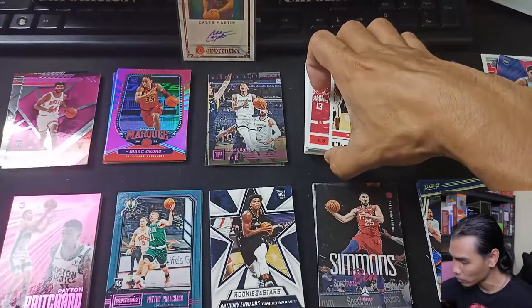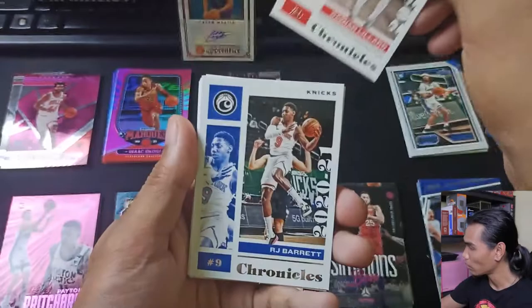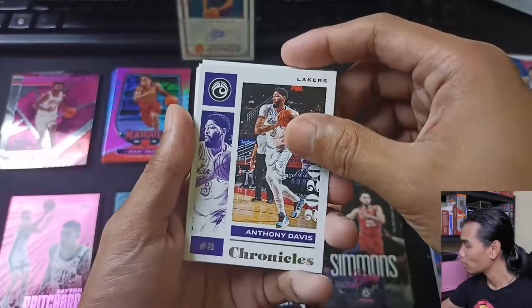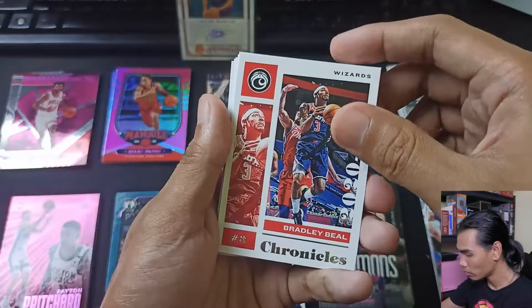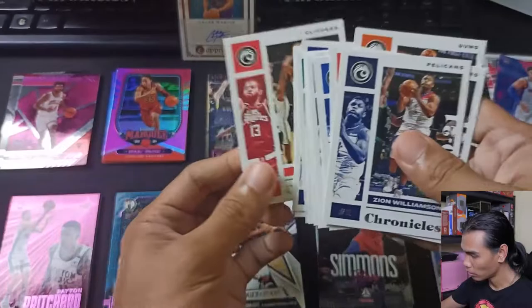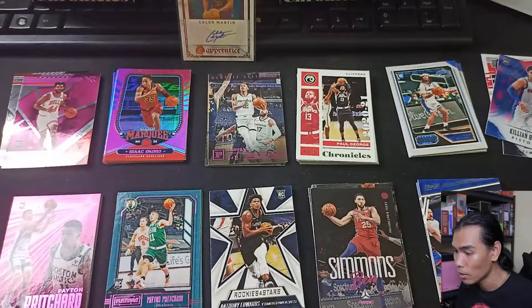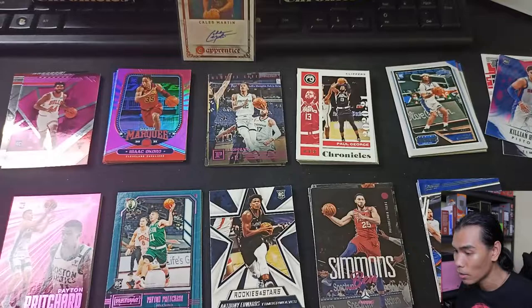And for our last set, the Chronicles cards: Paul George, Zion Williamson, Kyle Lowry, Devin Booker, Damian Lillard, RJ Barrett, Chris Paul, Anthony Davis, Tyler Herro, Julius Randle, Bradley Beal, Jaylen Brown, Stephen Curry, and Jimmy Butler. The Chronicles set has a lot of stars. Those are all of our pulls from the two Blaster Boxes of the 2020-21 NBA Trading Cards from Panini.